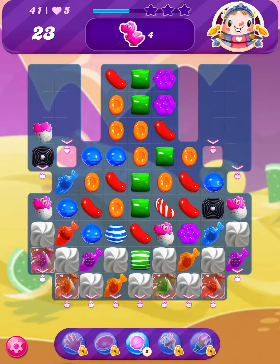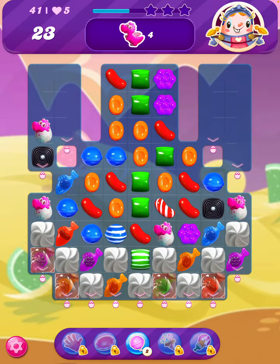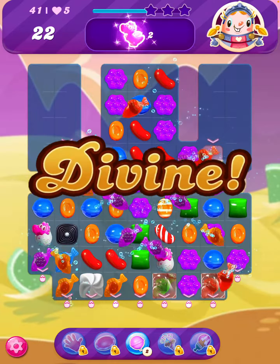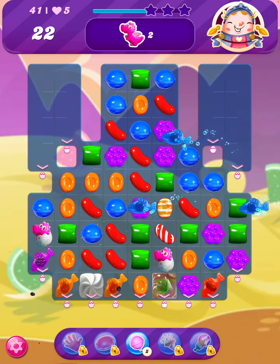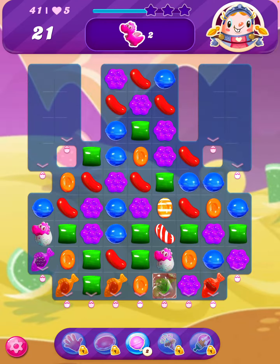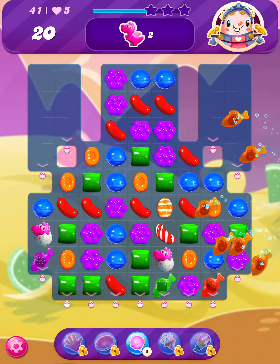We're trying to get the little gummy dragons down. I'm ignoring that suggested game move - what I'm going to do is send the blue striped one across, so the green drops down and we get rid of the frosting on the second row. Just like that - divine! We still need the two baby dragons, so let's set these fish off to get a bit closer.